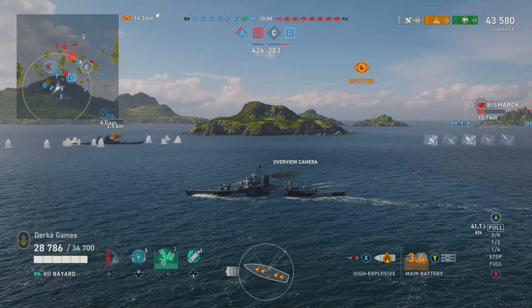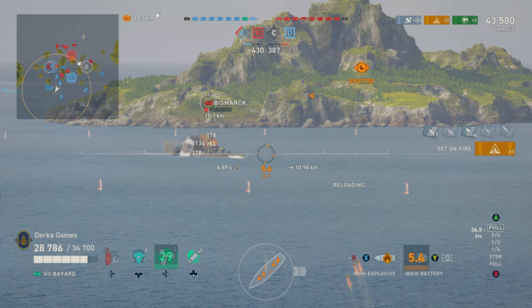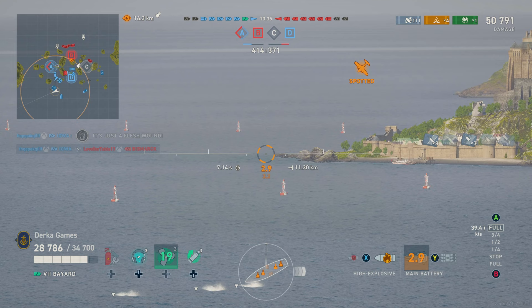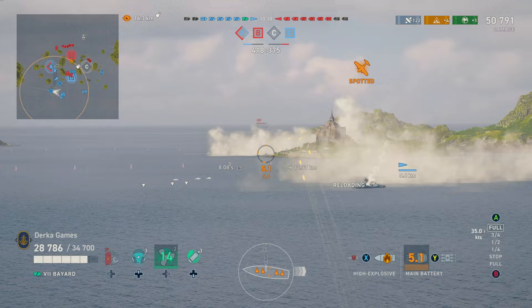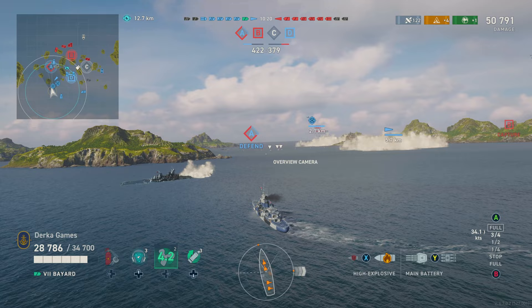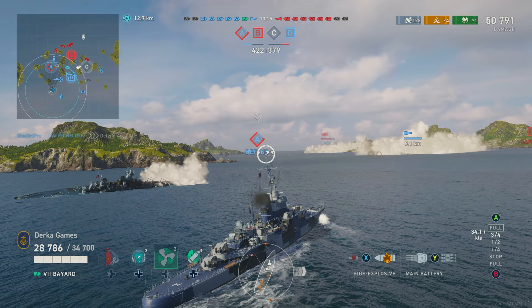The gun firing arcs are really bad — not as bad as the Atlanta, but bad. You're going to struggle to hit targets farther away, especially small things like destroyers, though it could make it easier to lob shells over islands. You get three torpedoes on each side. They reach 9km, they're not very fast at 60 knots, and they deal a very average amount of damage. But since their range is good, you can keep dropping them like the Italian cruisers and hopefully get a hit here or there. They'll protect you from getting flanked, so it's nice to have them.